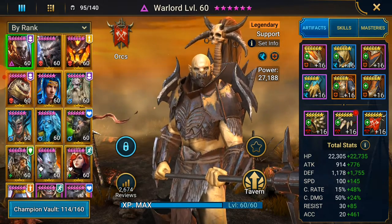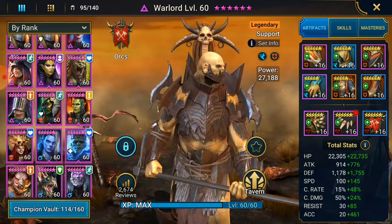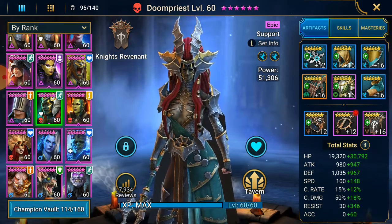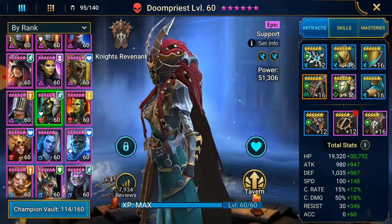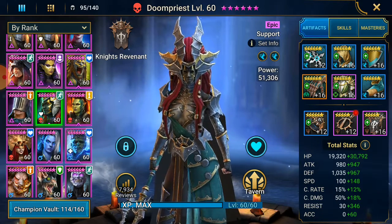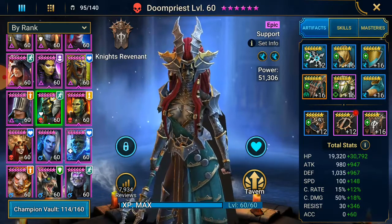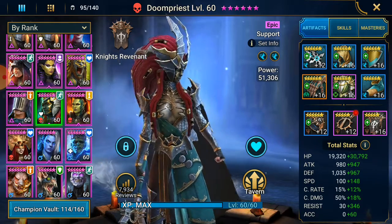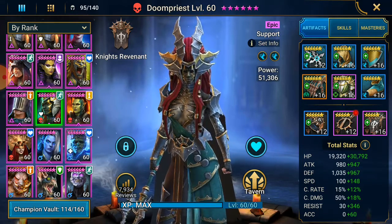Build number two is Doompriest. Doompriest is obviously somebody you want fast. I've messed around with this champion before — in faction crypts I slowed her down a little bit for a shield set and it did not work. Now that I'm past Knight's Rev faction, I no longer have to worry about it. I decided to just pump up some resistance because she doesn't need accuracy, and if she's fast, has resistance, and she's staying alive, she's going to be such a tremendous help to my team as far as cleansing debuffs.